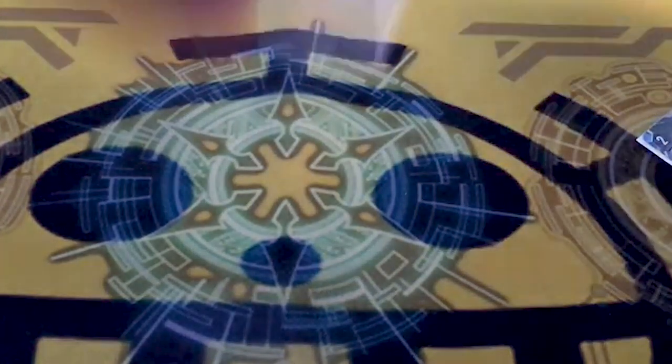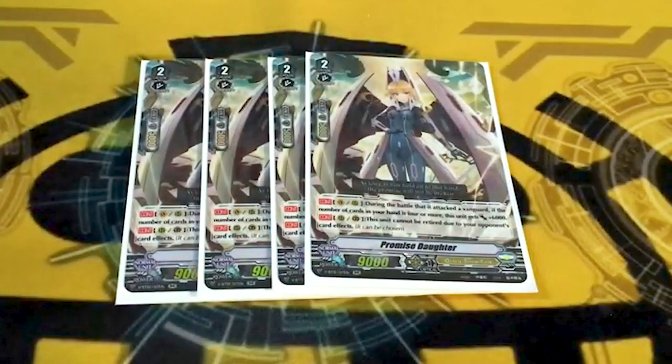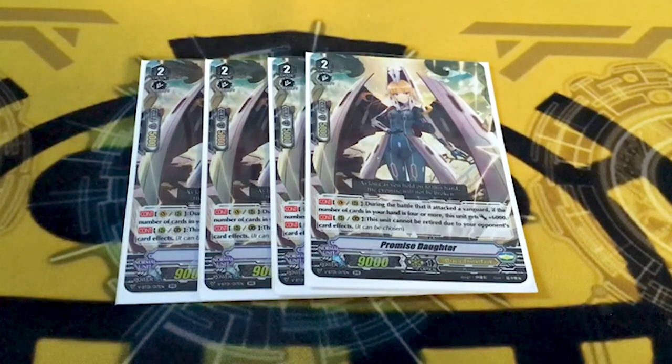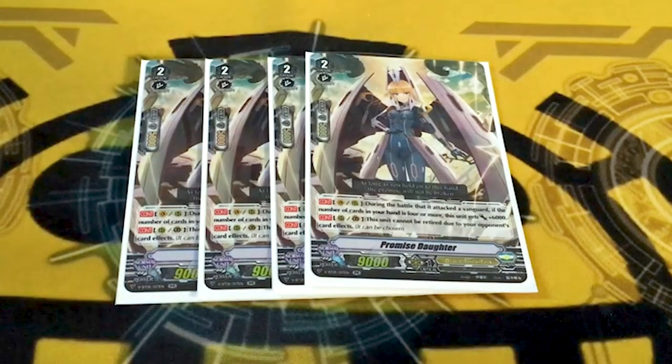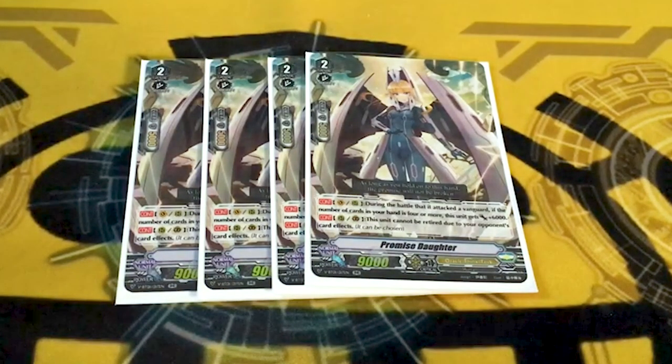It wouldn't be a daughter deck without the other daughter — the promising kind. During the battle of the detective vanguard, if you have four or more cards in hand, plus 6k. And it can't be retired by card effects, which also works on guardian circle — I keep forgetting that because we don't have guardian retires yet, but it does do that, which is sick. It can still be retired on vanguard, so if you're playing against Drac, she's a pretty shitty card. But yeah, fuck shadow paladin — what are they gonna do, have more resources than OTT? That's funny, up until BTO4 comes out.